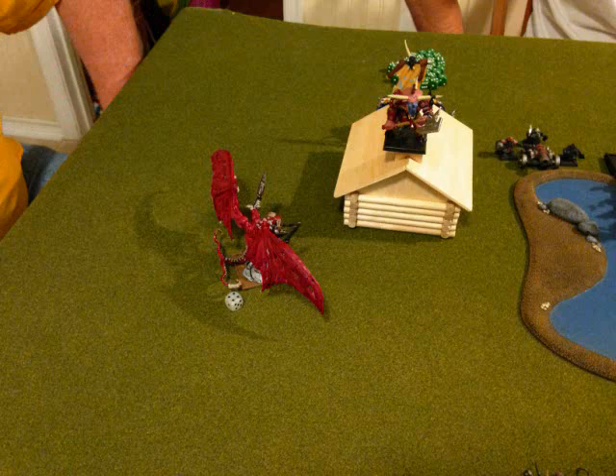Going into my turn one, I just need to get the Bloodthirster out of the line of sight of that cannon. So I fly him around to the side of the building — next turn I'll fly over the building and slam into the cannon. But he's pretty much made the Bloodthirster a non-issue in this game with only one wound left.